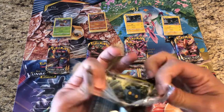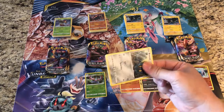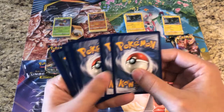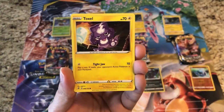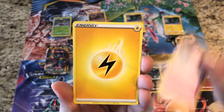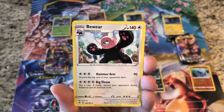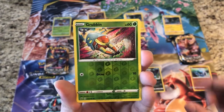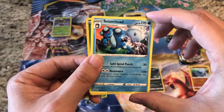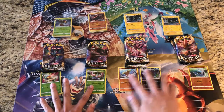Both actually had the exact same number of pulls — eight on both — but the individually packed booster packs did have a better pull in terms of what you got. We got a couple more full arts than we did in the booster box, so it was a little more worth it. Pack four: Lampent, Mawile. Reverse is a Grubbin, rare is a regular rare Seismitoad.